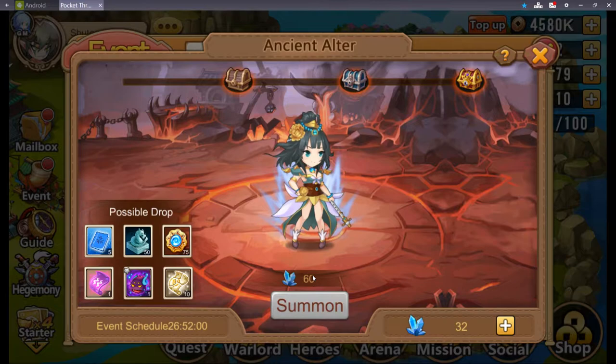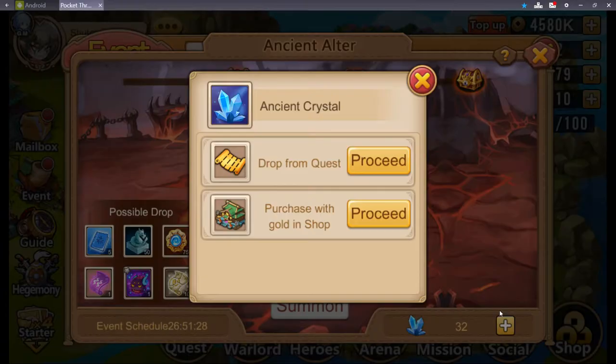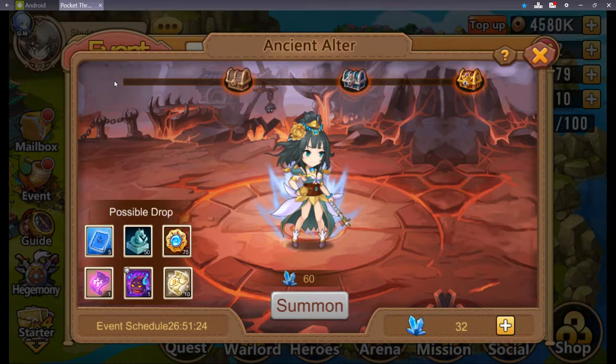You have to use 60 crystals to click summon. That doesn't mean you're summoning anything — all it means is you're going to get 60 points added to this bar. They use 'summon' for who knows what reason because technically you aren't summoning. You can't click this until you get 60 crystals. When you do click summon with the 60 crystals, you have a chance of getting some of these drops.